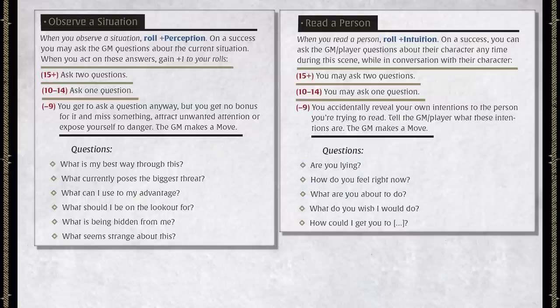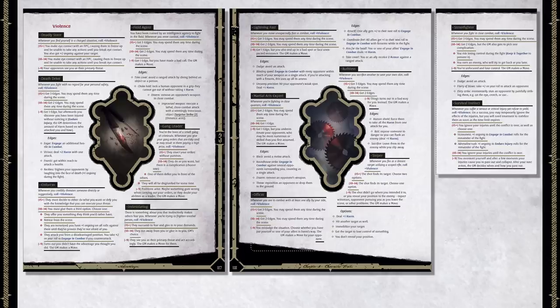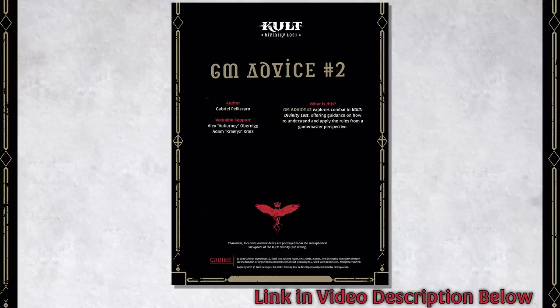Another complaint is players believing that Cult's lack of crunch means they have no options or ways to strategize using the rules to their advantage in difficult combat. However, that is exactly what Observe a Situation and Read a Person are there to do. A player character should always be able to take a moment to look around and see what's going on, and the information they glean can give them the edge they need to defeat an opponent or get away from a nasty one — before we even get to all the different violence-related special abilities. One resource I recommend is the free monthly Cult Drop, especially Cult Drop 4, which covers different tips on combat encounters. I've linked it below because it's definitely worth the read, and it's free.